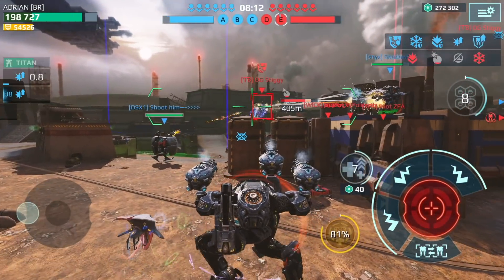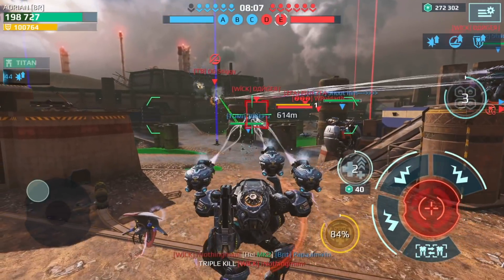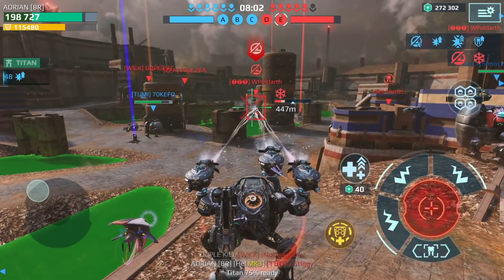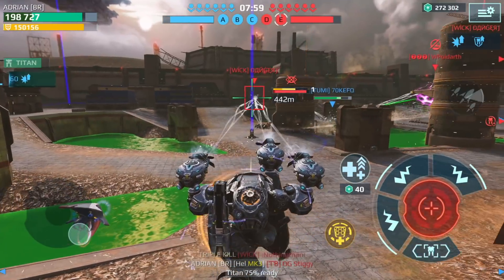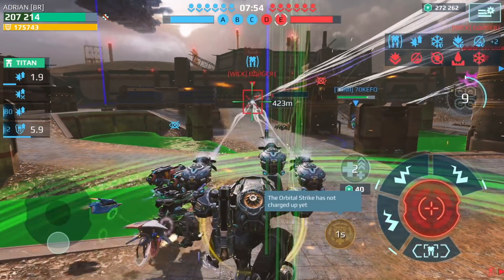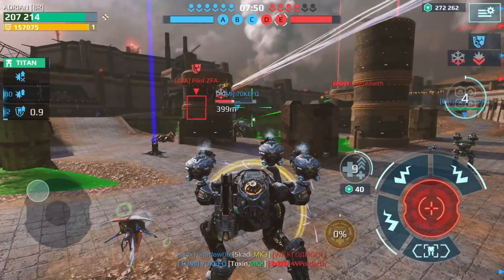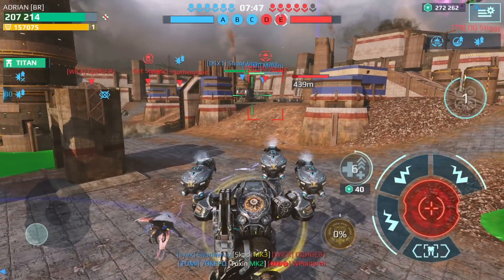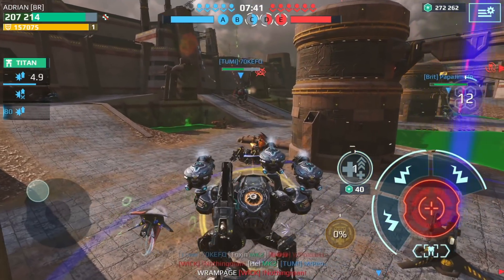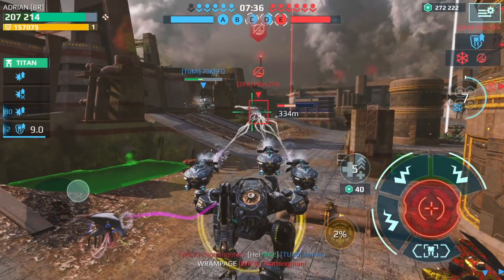I'm gonna move this way — this guy's gonna get that beacon. Last stand on him — there we go. And this guy — can we get him? Yes! Let's move this way — we have a few players on this left flank and probably want to protect it. What does this guy have here? An Orochi — let's try to get him. Got him!